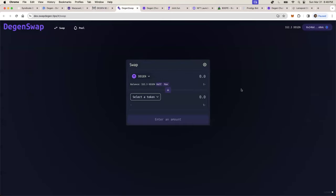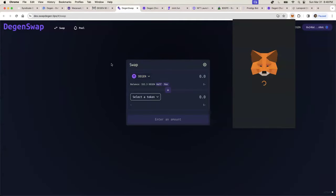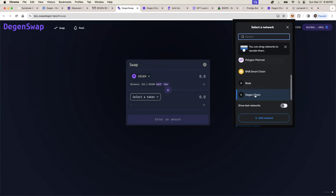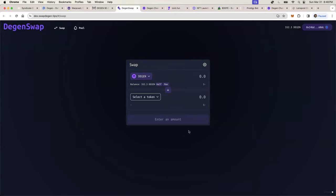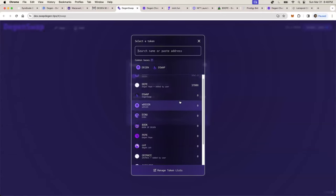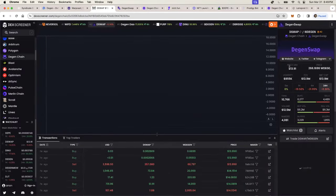Once they started building products on DGen Chain, it really started to take off fast. Any L2, L3, or even L1 chain is basically a large platform product where you can build stuff on top. In crypto, what we typically do is swap stuff with the native currency — for us that's the DGEN token, since it's the DGen Chain. Once you're on the network, you take your DGEN tokens and buy various altcoins that are there.